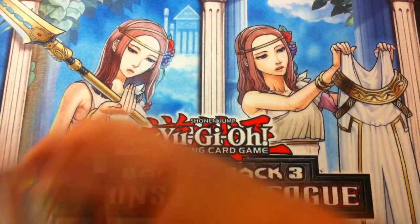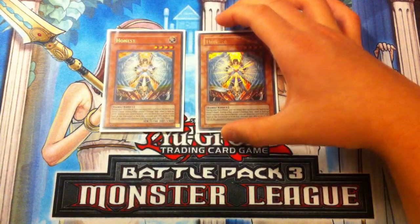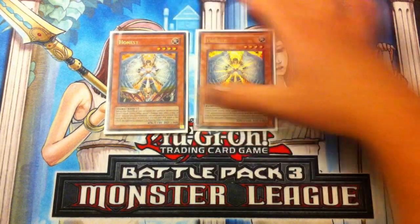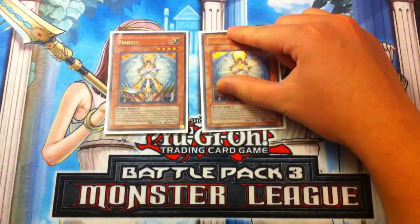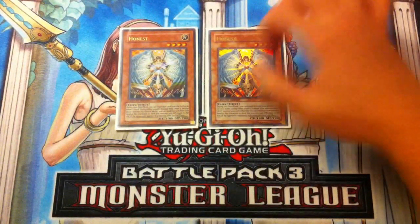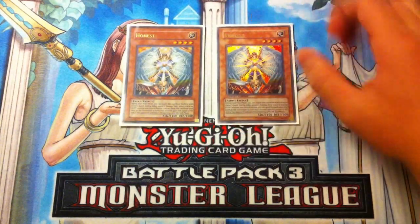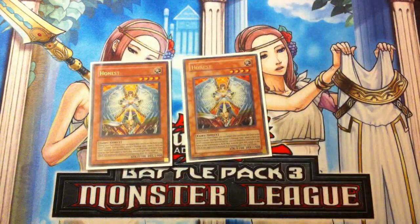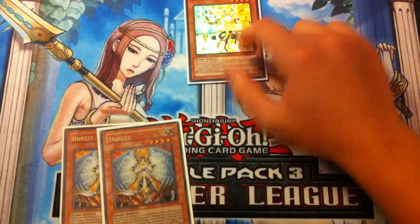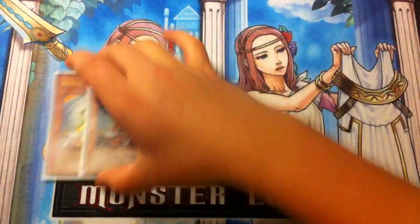After the Constellar lineup, you want to play Double Honest since it's now back at 2. This entire deck is a LIGHT deck so Honest works really well. You can sit on Kaus with Honest for protection. Honest is also a Level 4 monster so you can go into Rank 4 XYZ plays with it. When you have Sombre on the field and Honest in hand, you can protect Sombre and then go off with Sombre next turn. Play Double Honest.